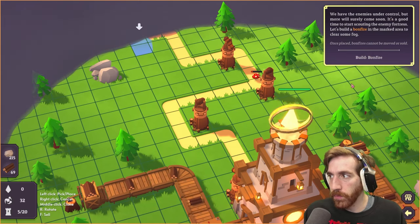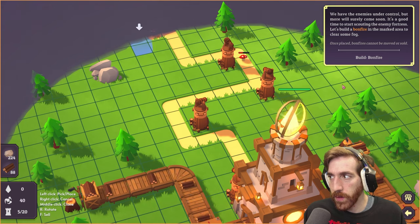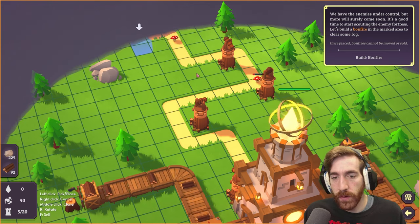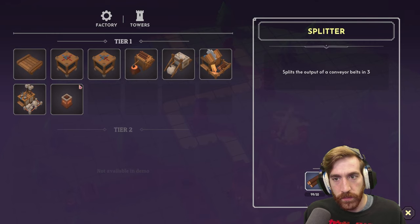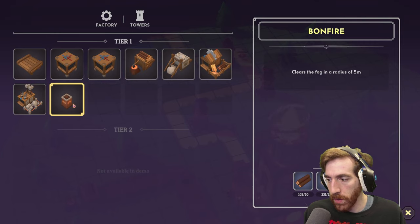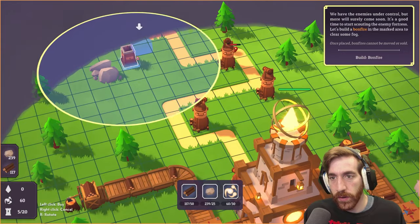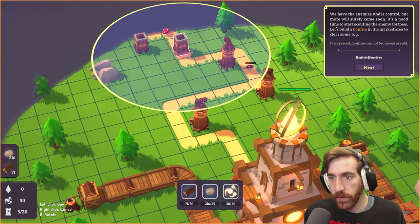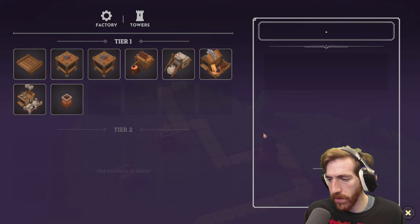We have the enemies under control, but more will surely come soon. It's a good time to start scouting the enemy fortress. Let's build a bonfire in the marked area to clear some fog. Interesting. So — bonfire. What are those? Light essence — dropped by enemies. Okay, interesting. So I do need to kill a certain amount of enemies in order to build bonfires. I guess that makes sense.